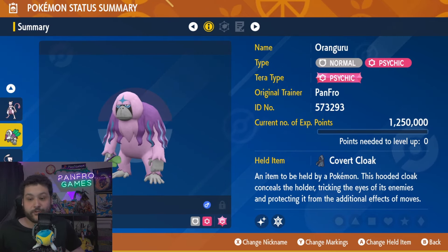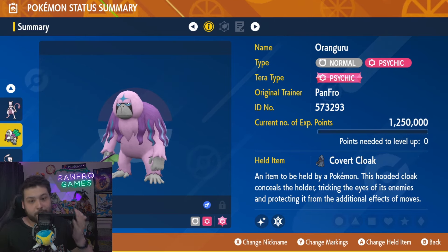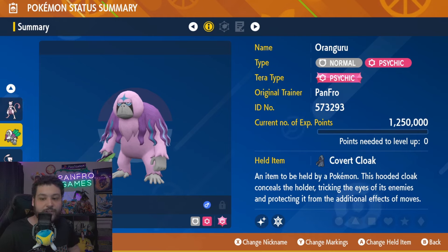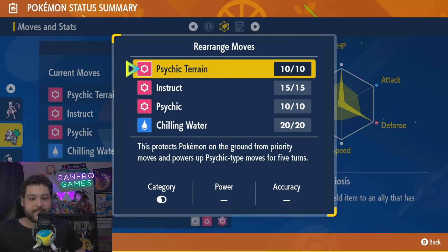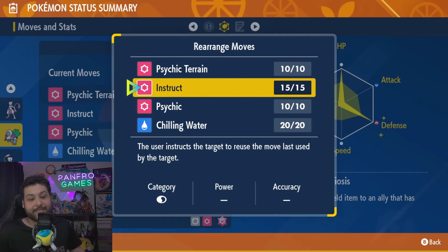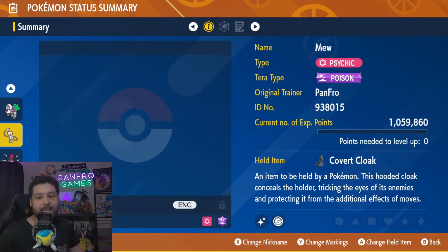You need to have an Orangaroo with the item Covert Cloak. Covert Cloak means that even if you get hit by Muddy Water, you can't miss any of your moves, which is pretty nice. You want Max HP, Max Defense with a Bold nature, and the two moves you need are Instruct — which lets Mewtwo use Nasty Plot twice on Turn 1 — and then on Turn 2, you use Psychic Terrain.